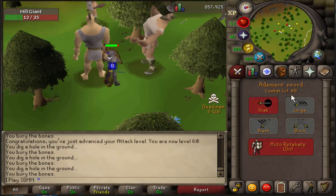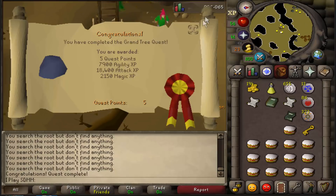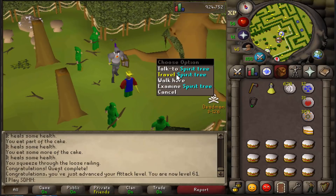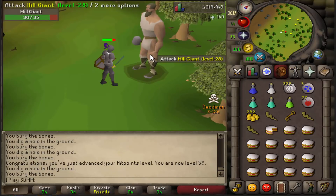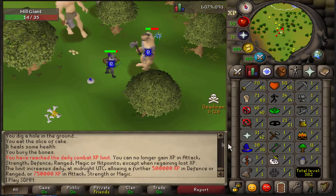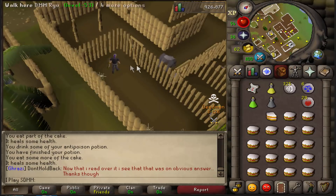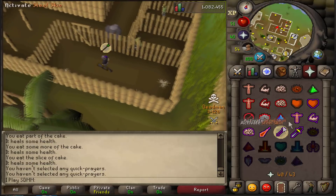Just got 40 prayer — Protect from Range activated. Now I just need Protect from Melee. 60 attack and 60 strength — let's go do some quests. First quest complete — Grand Tree done. Second quest done, now I can do Monkey Madness. I can also use spirit trees now, which is amazing. Hit 58 HP and my fourth giant key — I'm sitting at 63 strength, 61 attack, 38 magic, and 43 prayer with Protect from Melee unlocked.